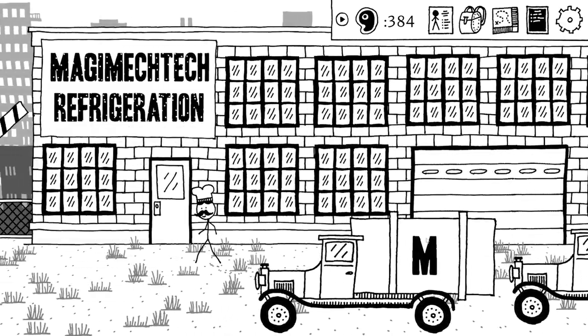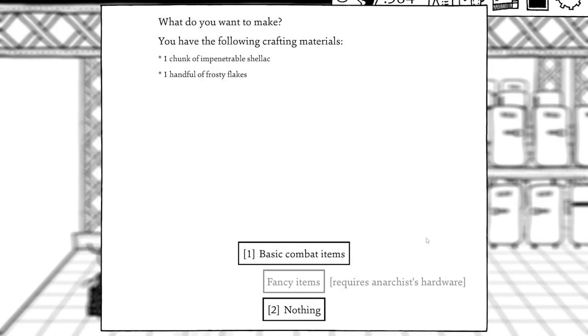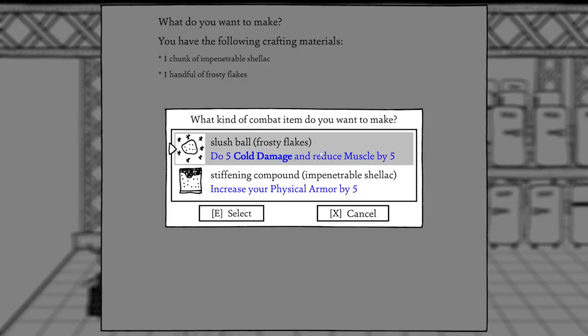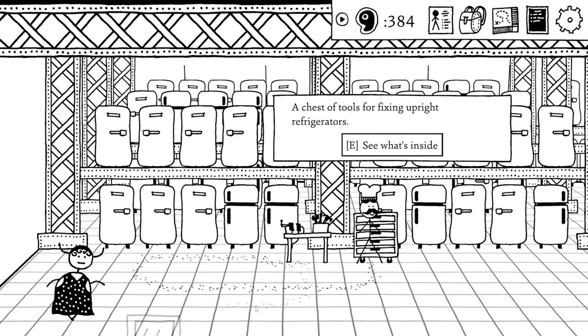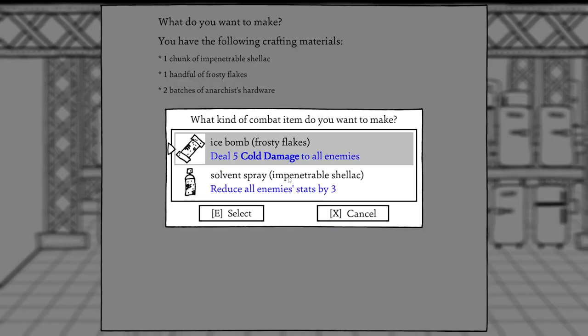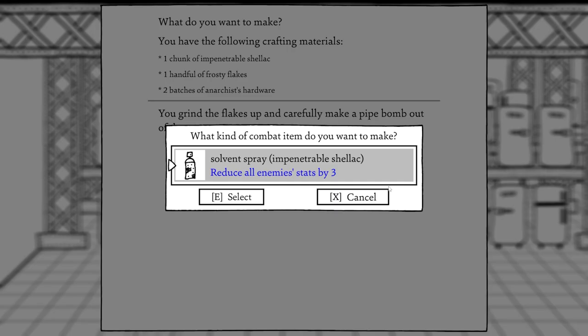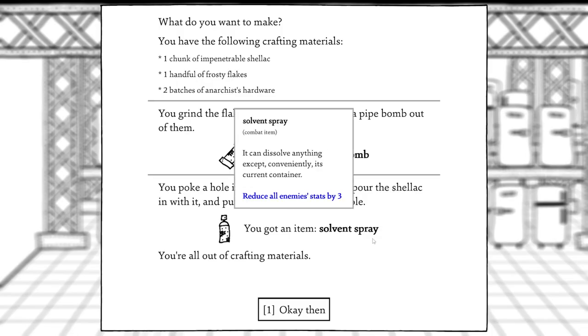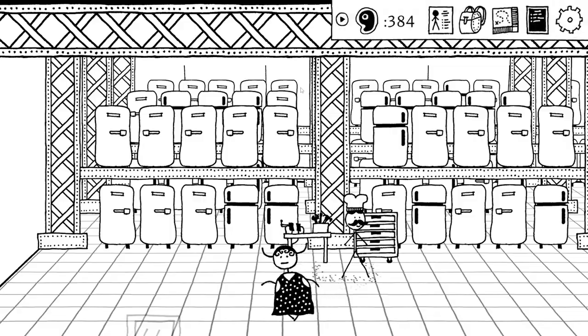Let's actually go in the building — I kind of forgot what we're here to do. Oh, we're looking for the next cursed item, I think. There's a workbench, so let's make some stuff. We can make some combat items. We find a chest of tools with another sharpening stone, an awl, and anarchist's hardware. We can deal five coal damage to all enemies with the anarchist's hardware — that's pretty good, let's do that. We also make some salt, and craft an awl into a combat item that applies bleeding.